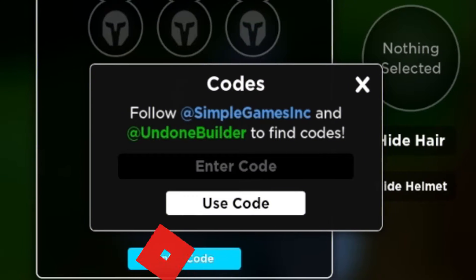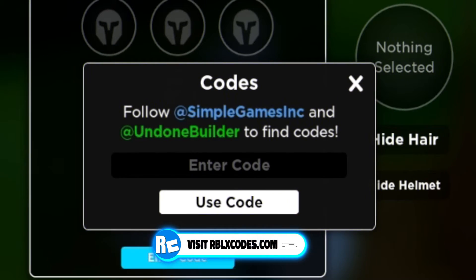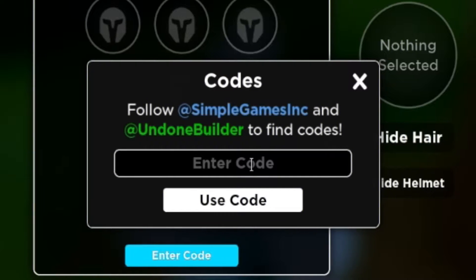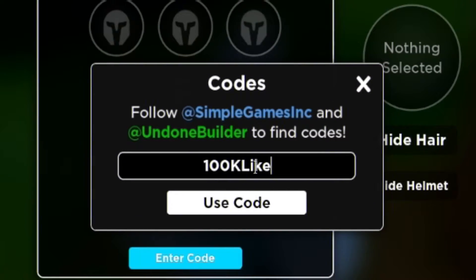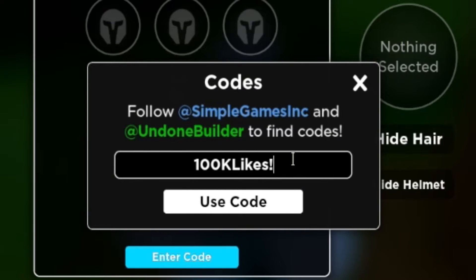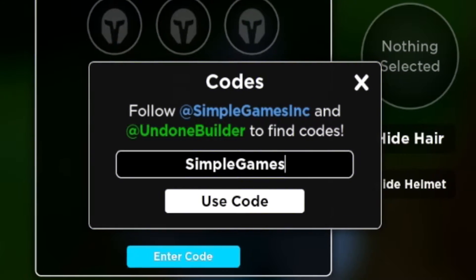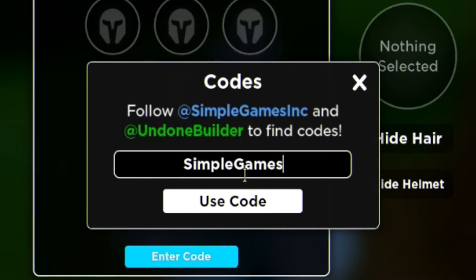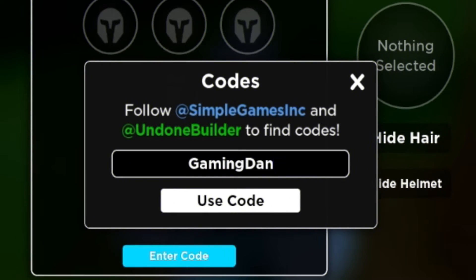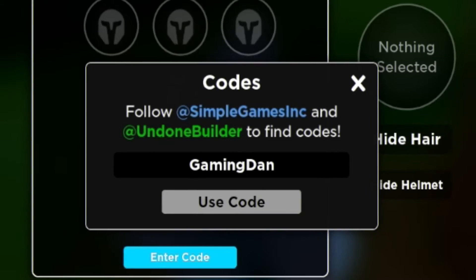Moving on, our next code — well, to be fair, I'm going to guess some future codes in the game because I don't think we've got any more working codes as of now. The game is quite close to hitting 100,000 likes, so maybe we'll see a 100k likes code. Also, maybe the code 'undonebuilder' could be working, as well as 'simplegames'. The developer was also going to release codes for YouTubers, so maybe try that out — it may be working by the time you're watching this.